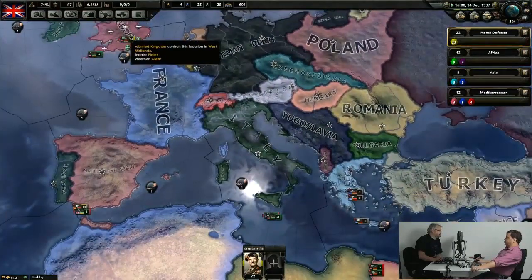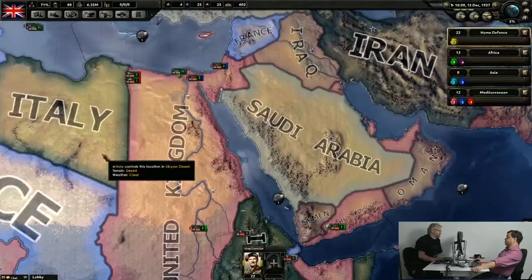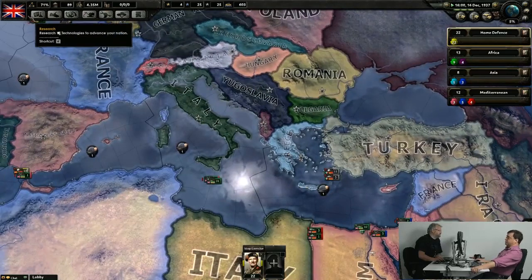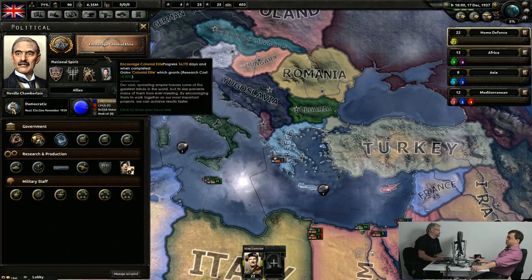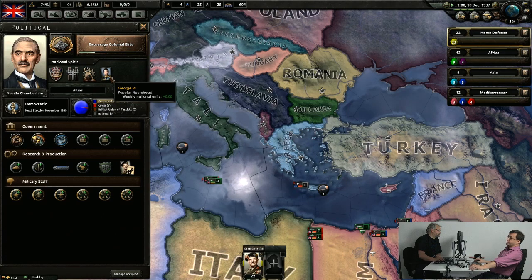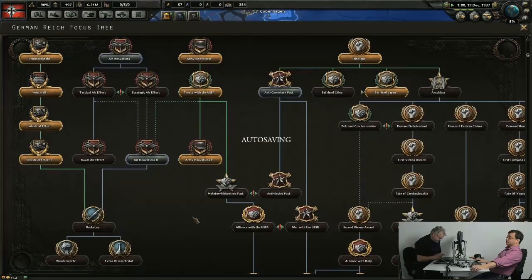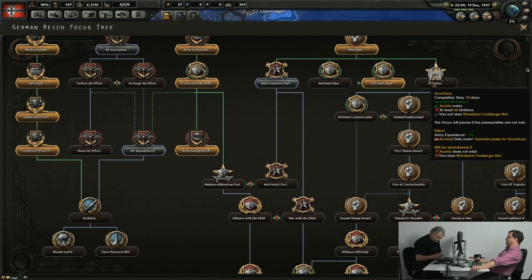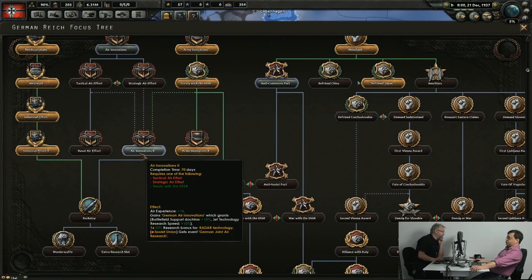I'd like to get moving on the Anschluss but I can't — I don't have enough divisions. I need 60 divisions to start moving on Austria, and for the Molotov-Ribbentrop Pact I need 90 divisions. Most of these focus ideas, especially the later ones, have prerequisites you need to meet — not just on the tree, but things your nation needs to have achieved, either being at war or having divisions in the right place. If I had more divisions out faster, I could already be moving on Austria and getting all of its rich, chocolatey goodness.